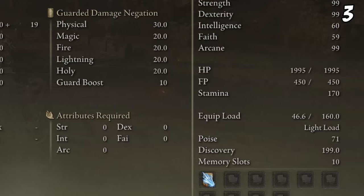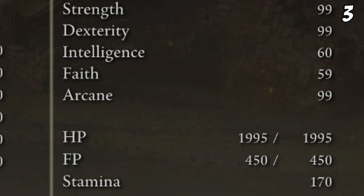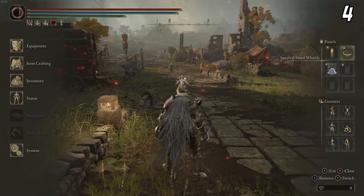Raising Arcane isn't something you just do for scaling — it directly affects your Discovery stat. So if you want better luck on drop rates for weapons and armor, do anything you can to upgrade the Arcane stat.